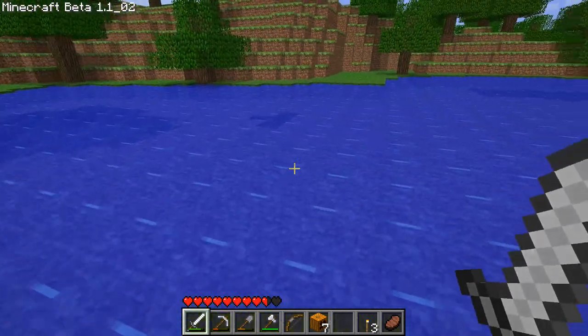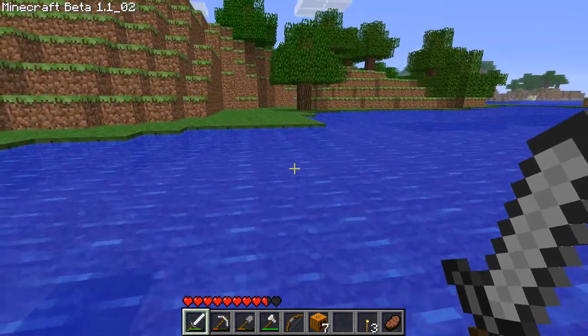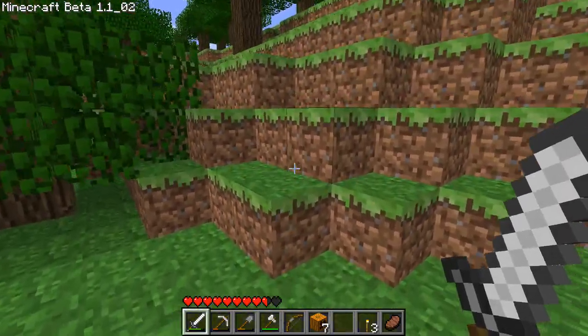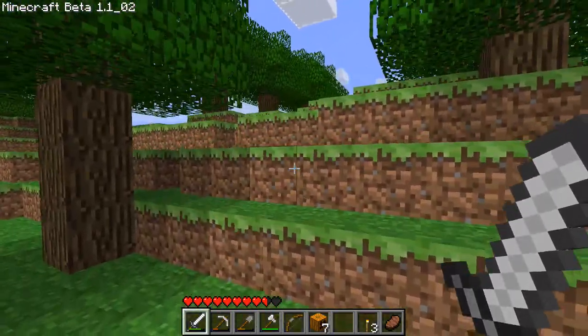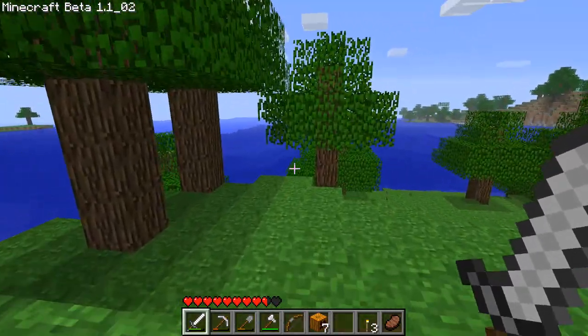Still no desert around. I know deserts don't exist as full biomes here, but I know that small patches of sand exist — I know that for sure. Maybe it wasn't until later though. There's actually quite a lot of ocean — I did not expect that at all. This is interesting.